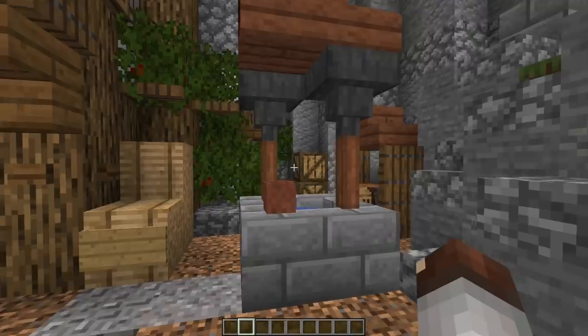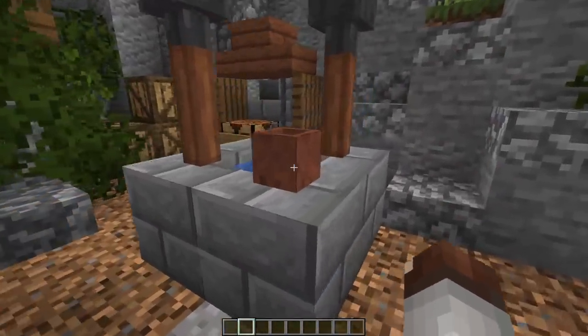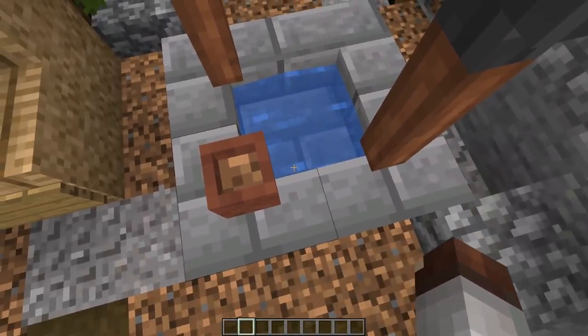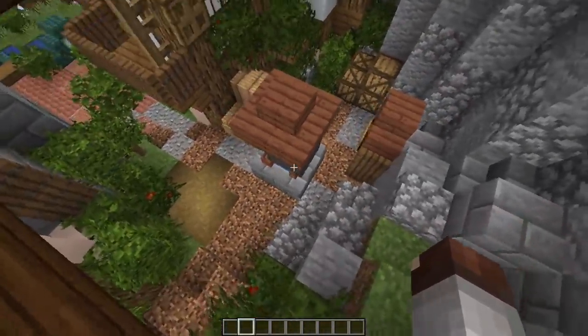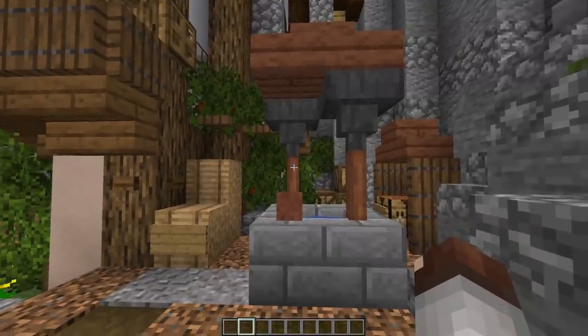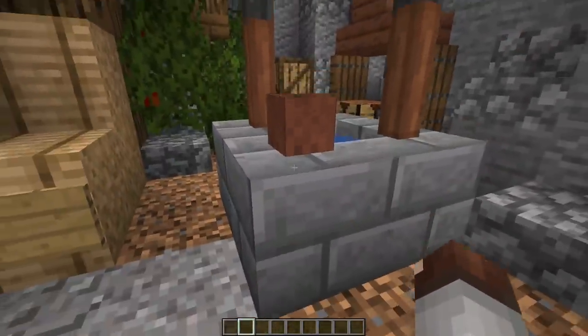We ran by this one earlier but I didn't mention it on purpose. You can add a small well that's literally just a two by two space like this one — a perfect addition just to fill a tiny corner. Not all wells need to be absolutely massive like most people make them. Just fill in a little tiny one like this.